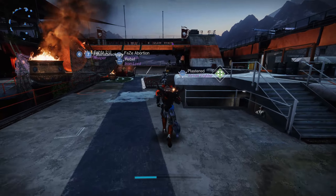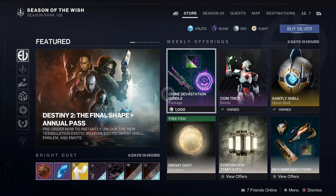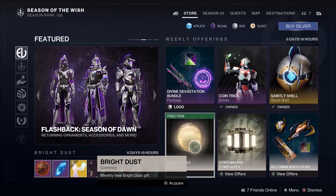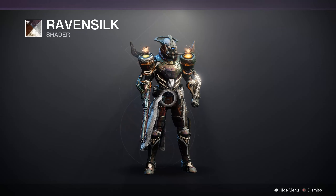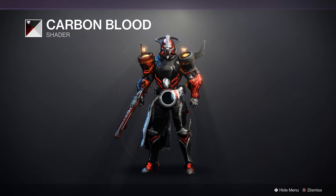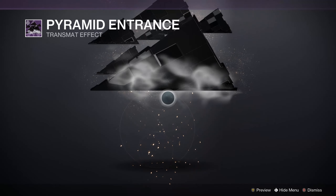Moving on into the Eververse store for our weekly stock. There is still the Flashback of Season of Dawn — I know this dropped just last week and I expect it to run for at least one more week. The Bright Dust currency gift is still there, so be sure to claim it weekly because it's free. On the front page we have a few shaders: Raven Silk, which is basically the pirate-y looking armor set that isn't too gross; and another personal fan favorite, Carbon Blood — if you ever wanted to be straight-up New Age Black Armory without the wavy weirdness. There's also the Pyramid Entrance transmat, hearkening back to Season 15, lots of dark atmosphere.